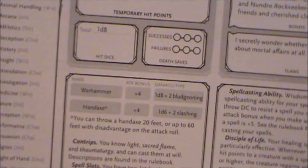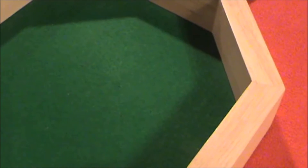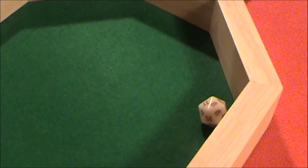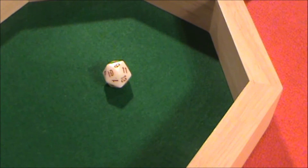What's the best weapon? Probably the Warhammer — plus 4 to the attack. The ghoul's armor class is only 12. So let's see how we do. We've rolled a 9, so 10, 11, 12, 13. That's actually good enough to hit the ghoul.